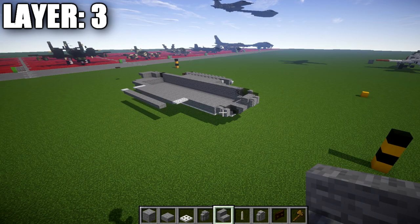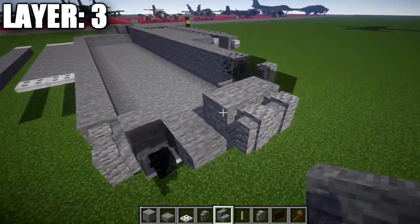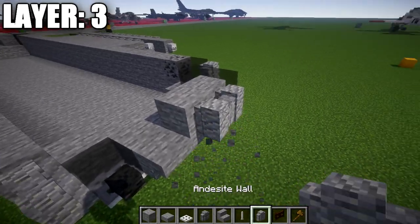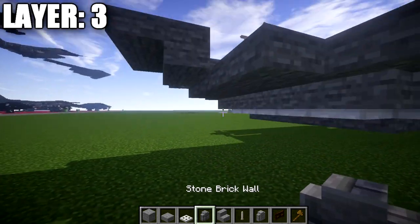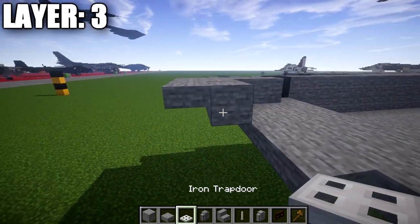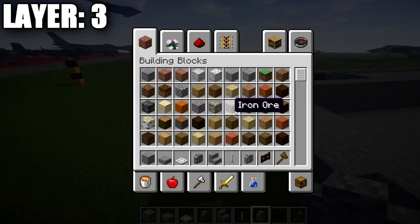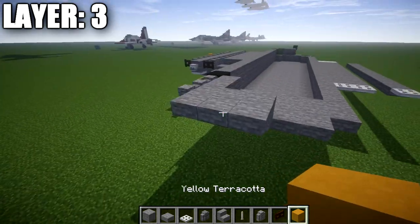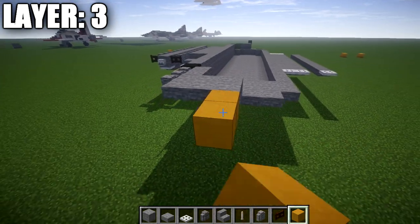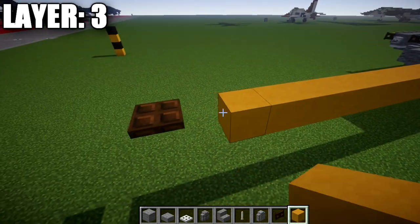Moving into layer number three. We're going to place down a stone block on this middle stone upside-down stair, then an andesite wall coming off it going toward the front. Go to the back — up an angle from the stone top slab — place a stone full block followed by a stone top slab. After that, grab some material and count back 13 blocks from that top slab.